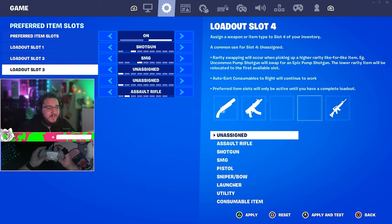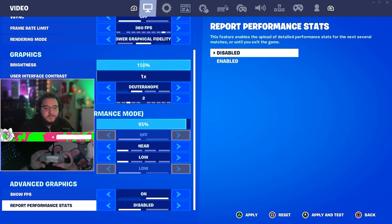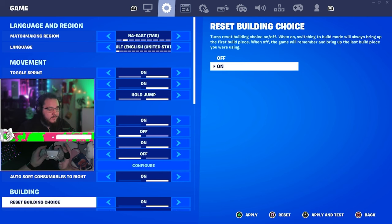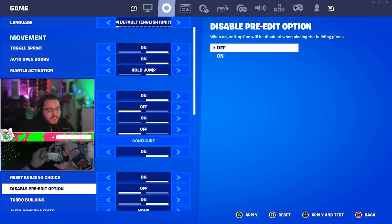I do use preferred item slots — my shotgun in slot one, SMG in slot two, AR in the last slot. This is really good because I only have to tap my bumper once to go from shotgun to SMG, or reach my AR for pressuring walls. Reset build choice I always keep on.